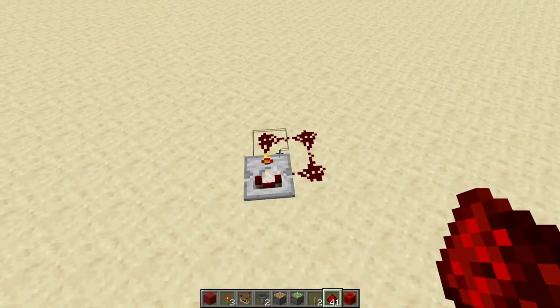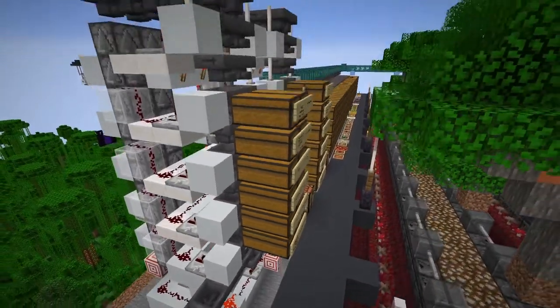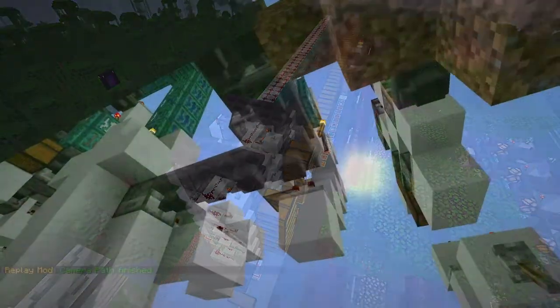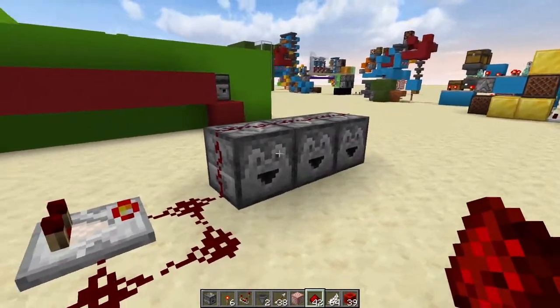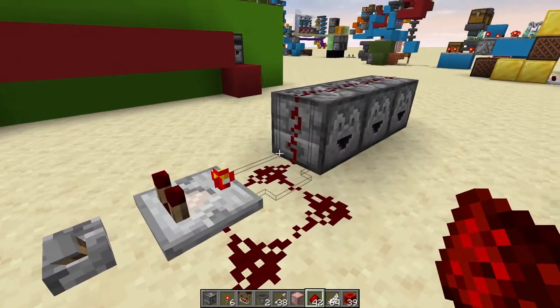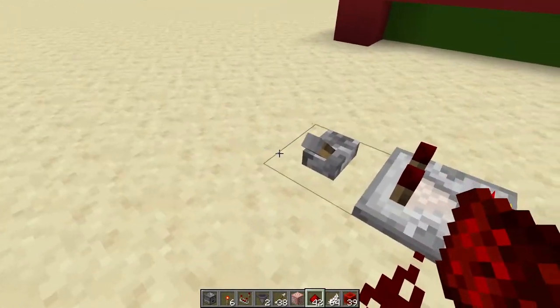One thing to note about this extremely fast comparator timer is that it doesn't work great in automatic sorting systems, as the clock is truly limited by how fast your sorting system can push the items through the hoppers. Now, there is one issue with the comparator timer that I have found a little bit frustrating at times in builds, and that is the distance you have to go and have the redstone dust away from the comparator for it to work.